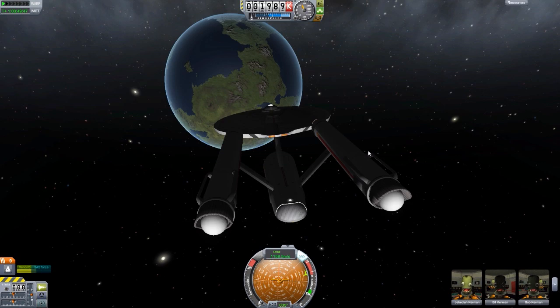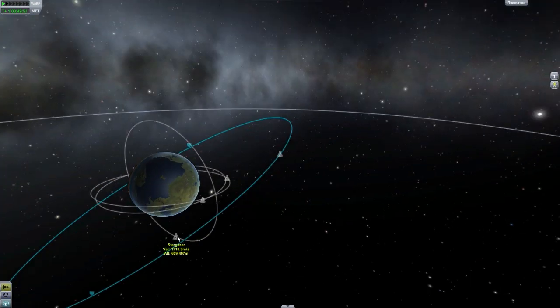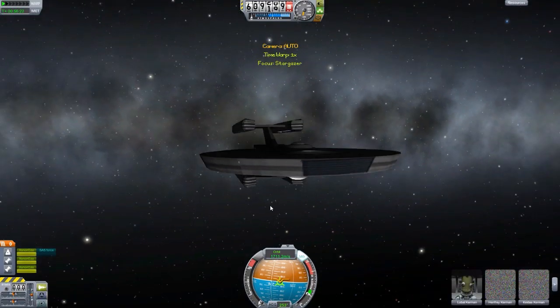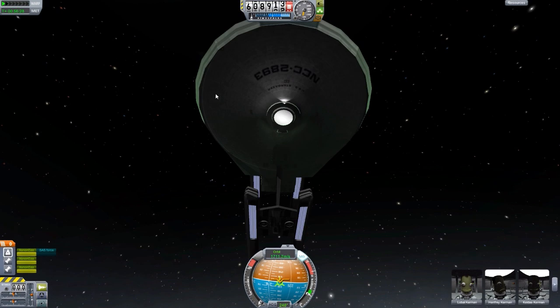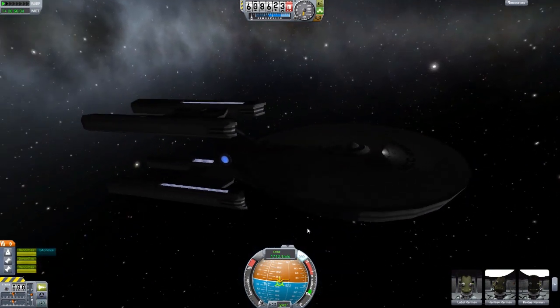Let's head back out and go to the map. We should be able to go to the Stargazer. We'll switch to it. Look at it in all of its glory — it's beautiful. I love all the detail on it, even got the ship number and all that going for it. It is quite awesome.